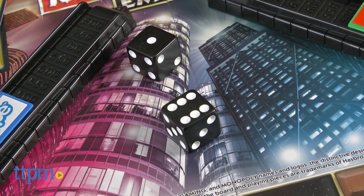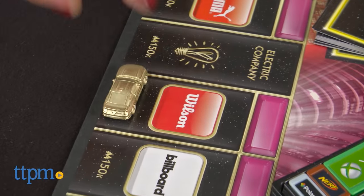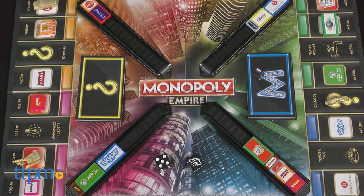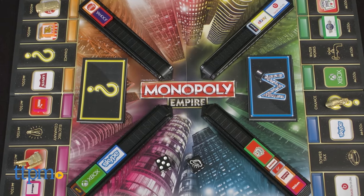Then, just like traditional Monopoly, players take turns rolling the die to move around the board. As they land on brand spaces, they can buy up brands, adding that brand's billboard to their tower. The first player to fill their tower with billboards wins the game.